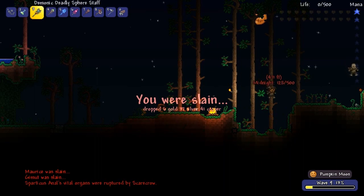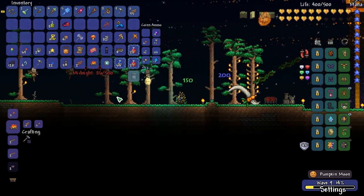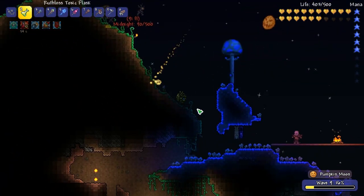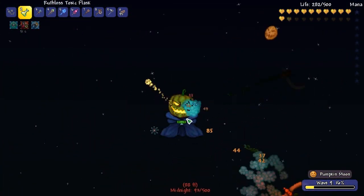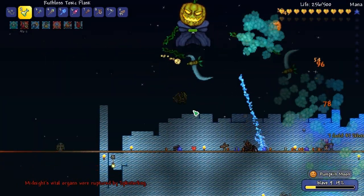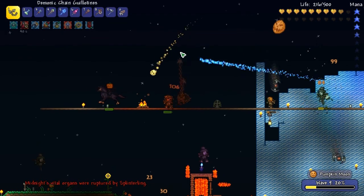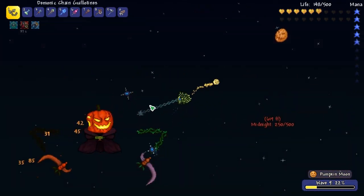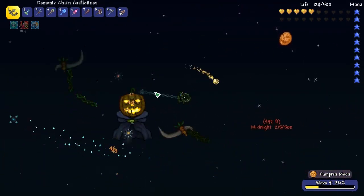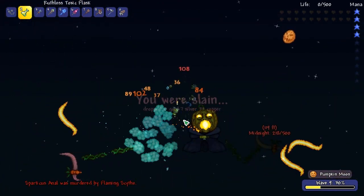Yeah, I got trapped in between like a bunch of enemies. I don't like that you spawn with no mana. These wings suck - they last like a second. I'm gonna mana for this - lord help me. Save me from this nothing I've become, Ryan. I think I can kill him if I just like circle around them - not if I keep running out of mana.